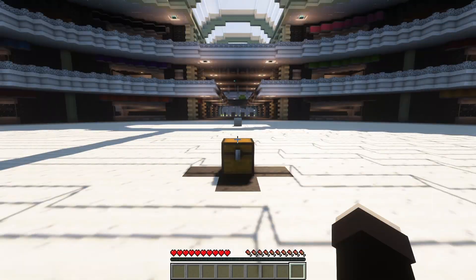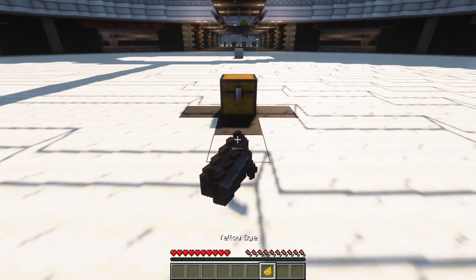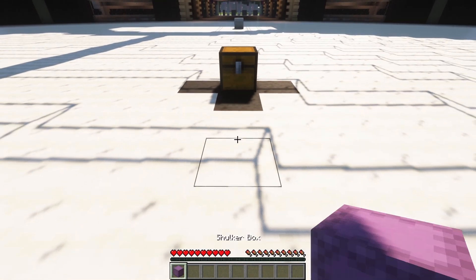Now in order to become Batman, we're first going to need his suit, and we can do that by combining a black dye, 32 netherite ingots, and a yellow dye on the floor. Once we do that, we'll be given a shulker box with all of Batman's abilities.